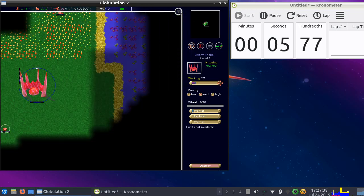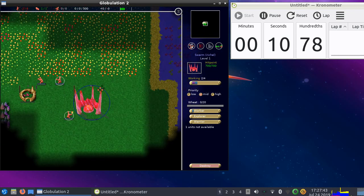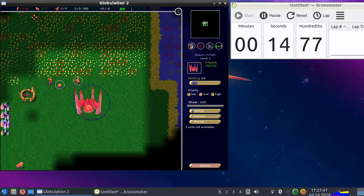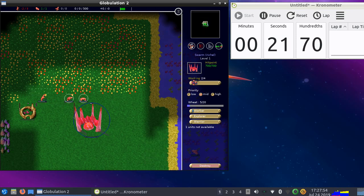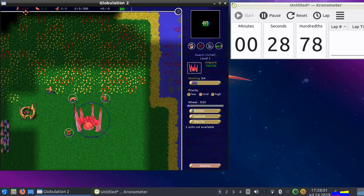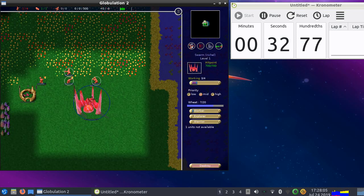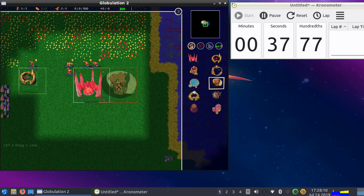I'll allocate all my workers to make workers first until it's zero. I put four of them, so when there's five wheat it will start producing another worker. I want to go to zero, and then once I have reached zero workers, here is the worker count.